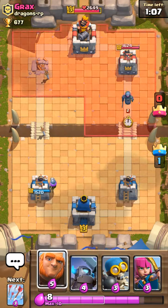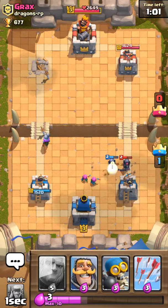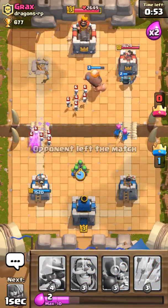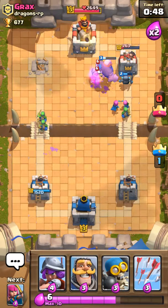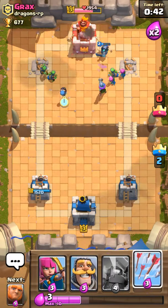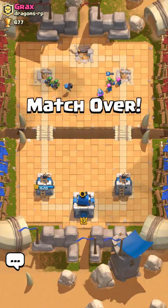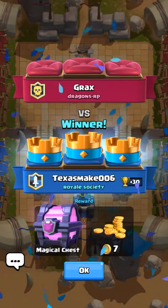Remember, he has a giant so we gotta save that mini Pekka. If he doesn't do anything and we're at full elixir, we can push the other side. He tries to push the opposite lane — I drop in a mini Pekka for his mini Pekka, I have support. Ballsy move — giant in the middle. He decides to leave because he knows it's over. Two tanks on the tower and he knew it was pretty much done. Arrows — by the time it reaches it should be done. Three crown!